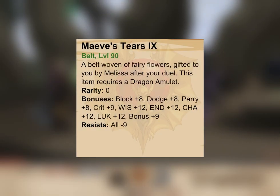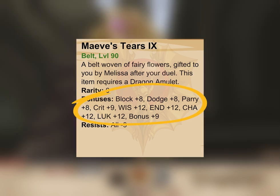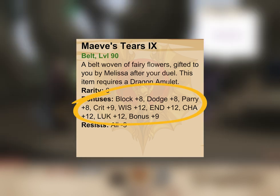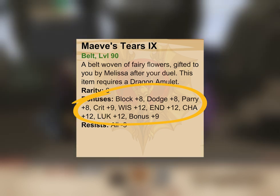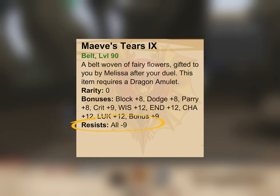At first glance, the stats on the belt are unimpressive. Its 8 block, parry, dodge, 9 crit, 9 bonus, wiz, end, and luck are nothing extraordinary, and it lacks the main stat and avoidance of similar belts. Most importantly, the belt's minus 9 all resist makes it seem downright bad, as this means that equipping the belt will increase all damage you take by 9%.